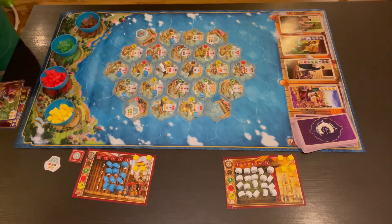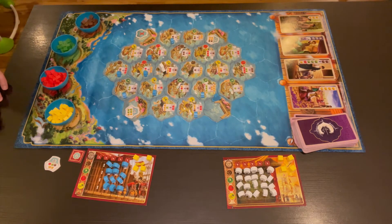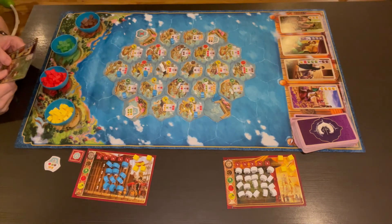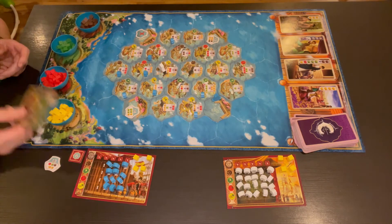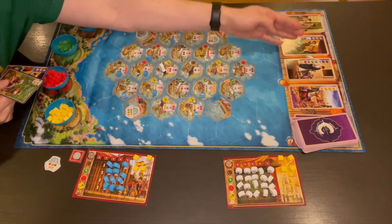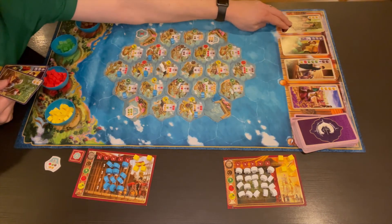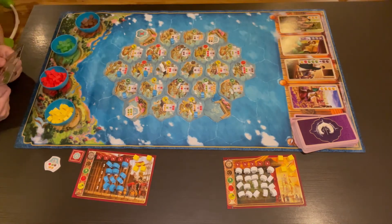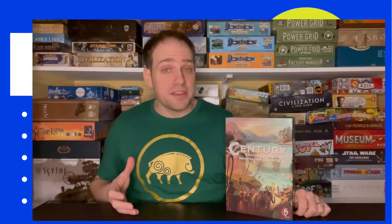I promised to show you how all the games work together — that's probably the coolest part about the Century games. When playing Eastern Wonders, you can take the starting cards from Century Spice Road and keep a hand. On your turn, you can choose to play them instead of one of the other actions. Just like in Spice Road, you can also buy more merchant cards by taking the leftmost one for free, or paying one cube on each card to the left for ones further right. The mechanics in Century Eastern Wonders are modular board, grid movement, pick-up and deliver, tile placement, and set collection.